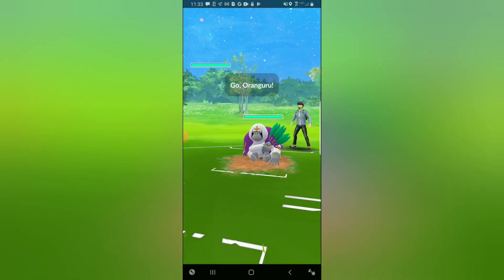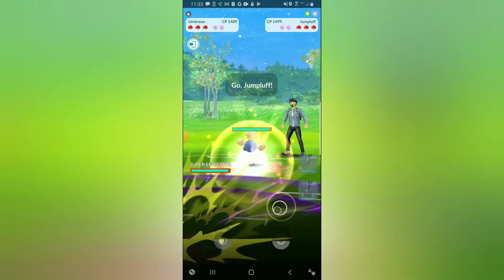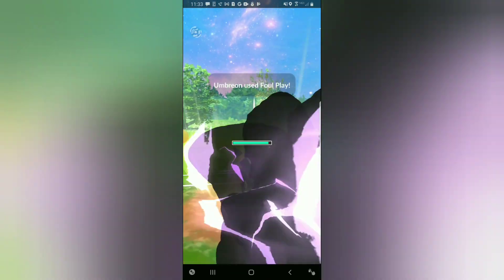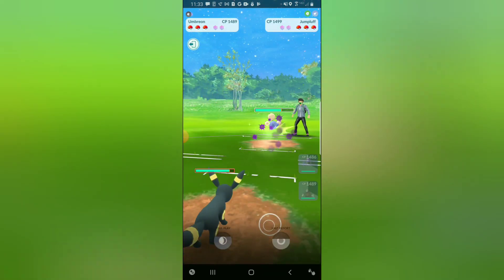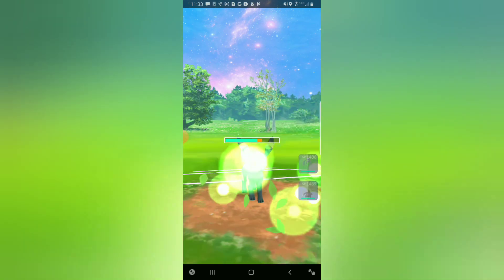Hopping into game number four, picking up a lead up against a Kangaskhan — this is not a very good lead for us. I'm going to switch out into my Umbreon, which is technically my designated safe switch, but not my best play in hindsight. They come in with a Jumpluff — had I switched in Excadrill and they came in with Jumpluff, I'd be able to hit for super effective with Rock Slide. As it stands, Umbreon is going to be hitting for neutral Foul Plays — these don't do a lot of damage but they add up over time because Umbreon gets them quickly. We body the Energy Ball no problem.